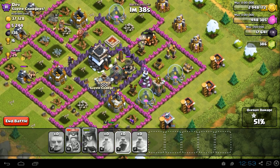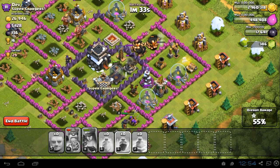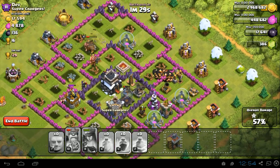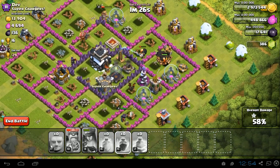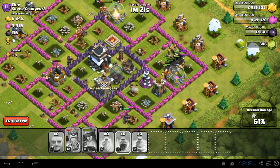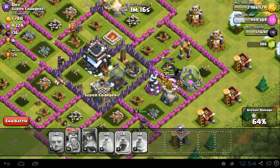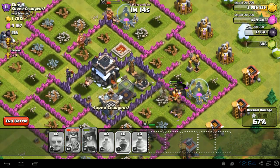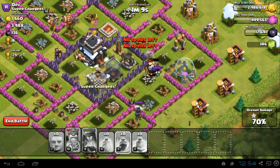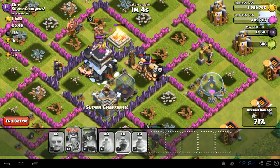I don't know if they can do a three star — they've got a few defenses to go. They're just gonna break through all these walls, that's gonna be the main problem. My Queen's still alive, my King's still alive — that's pretty fantastic. Here we go, there's one cannon in the corner, here come the skeleton traps. If we can just break through this wall and get to that crossbow that might help. Those barbarians must have been from the Barbarian King.